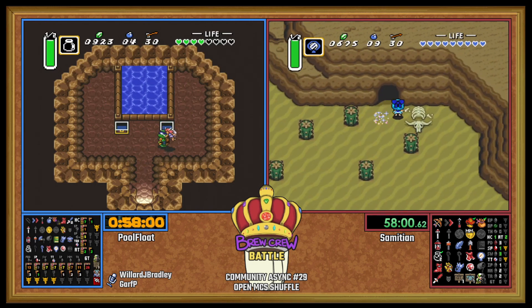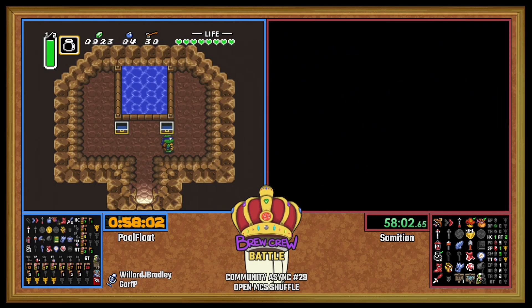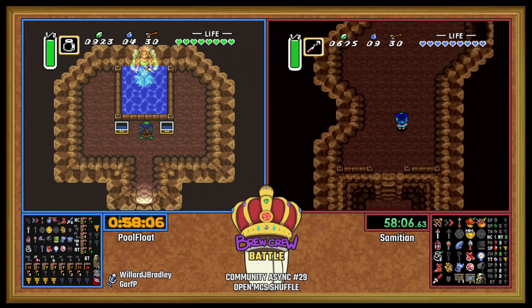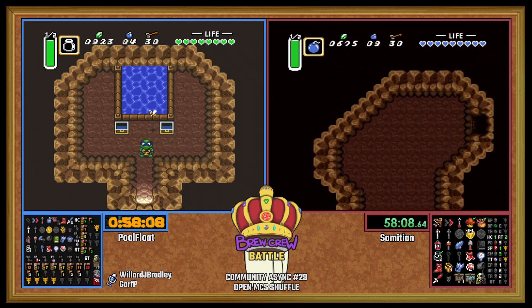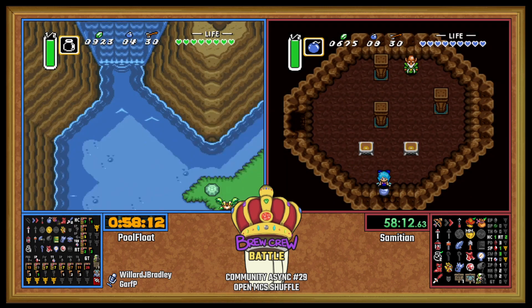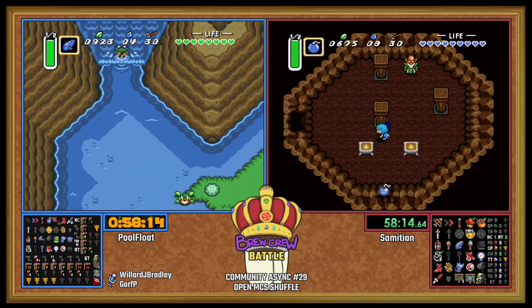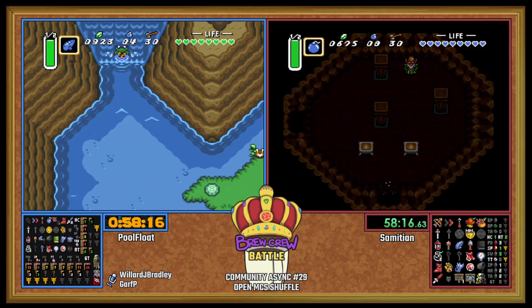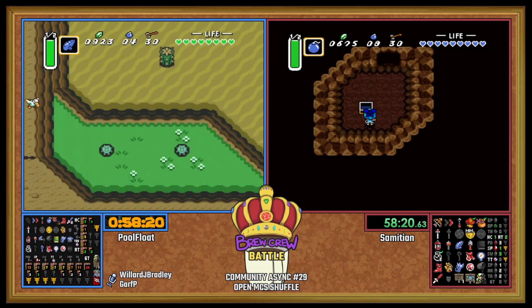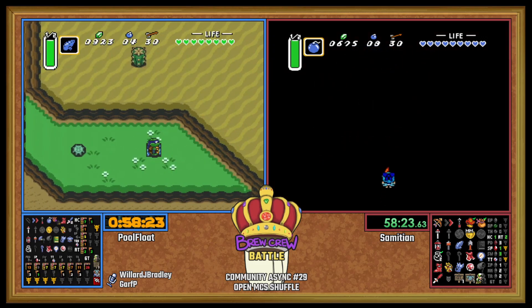The classic 57-minute Agonist Cave. Of course! It looks like Waterfall Fairy is dropping gold bees. PoolFloat says nine — it's probably going to go buy a potion. Nope — end of the Mire area.